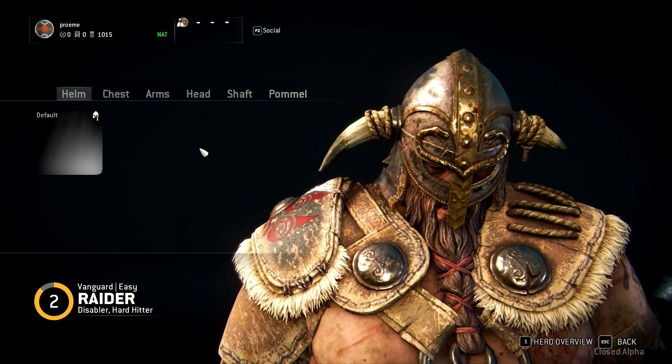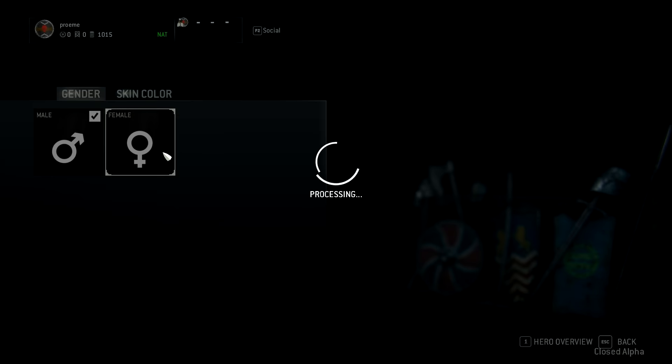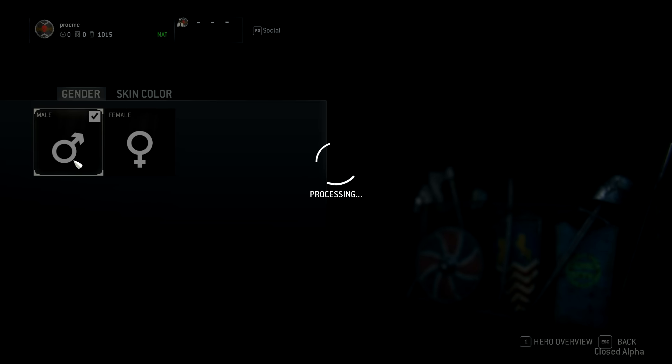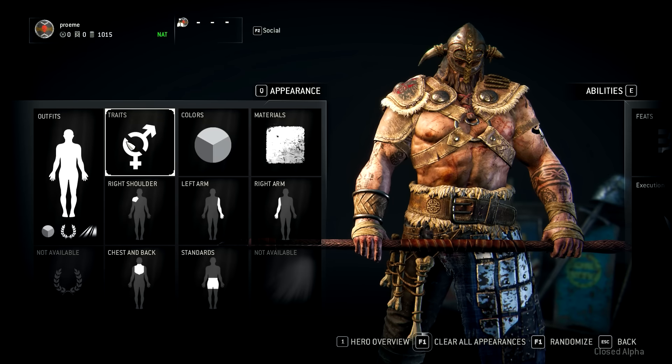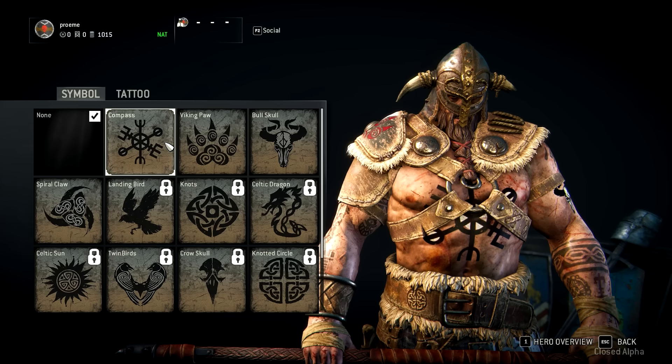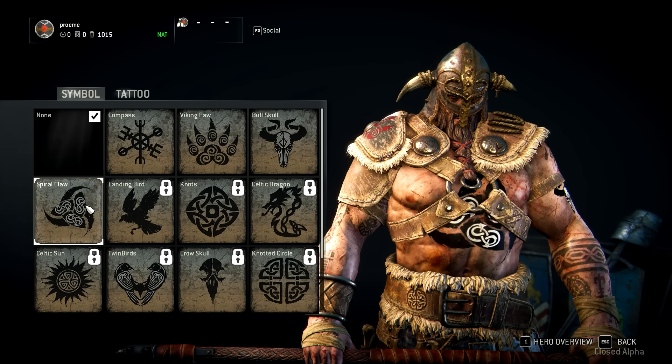For the Raider there are three armor pieces: helmet, chest, and arms. Then there are tattoos and body paint that can be customized — these are purely aesthetic. There is also an option to change the color palette of your armor, which is likewise just aesthetics.